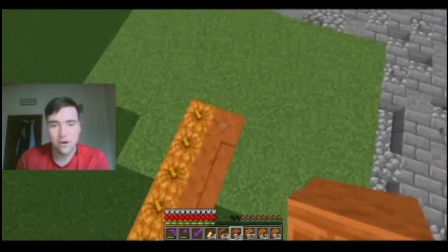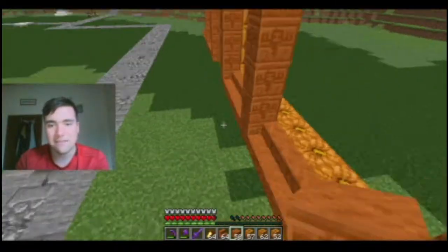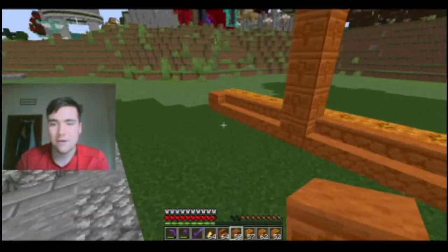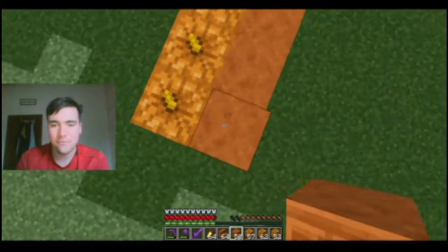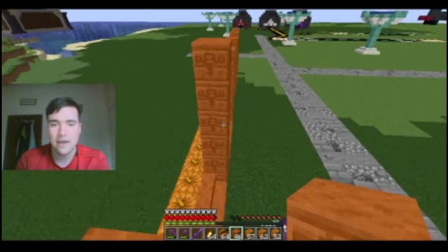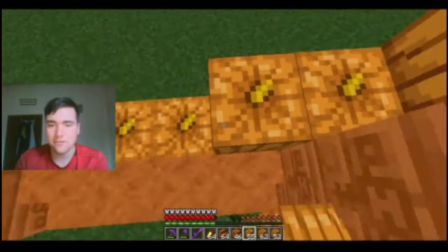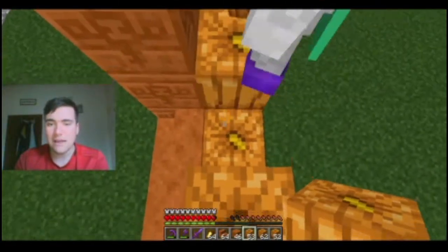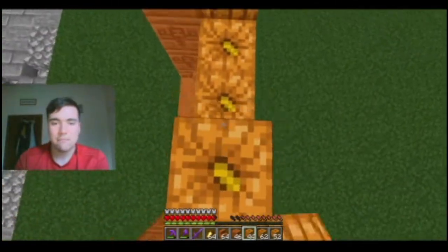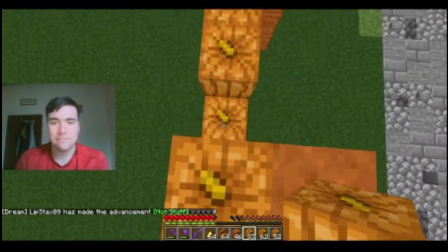So this goes up five blocks — let's get these nice pillars done. There we go, one at the end over here, I'll go get that for you Mix MC. That should be the right height. Now let's fill up with pumpkins. What we're going to do today is build an automatic pumpkin pie farm.